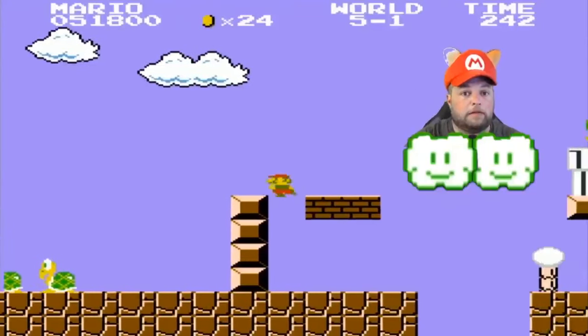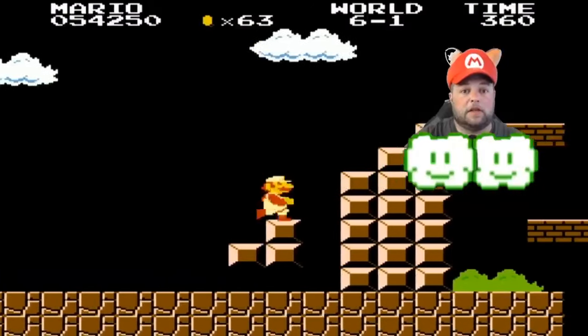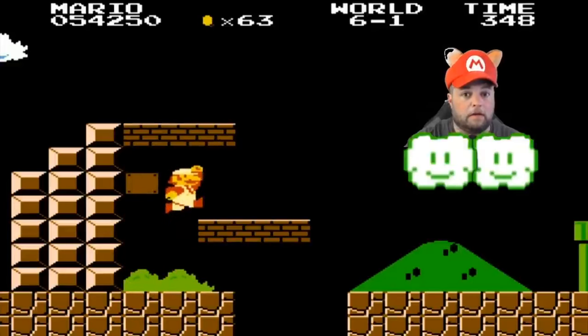In world 5-1, look for this formation — that empty space is where you're going to find the next secret one-up. And in world 6, look for this strange formation; it's back in this corner where you'll find another secret one-up.